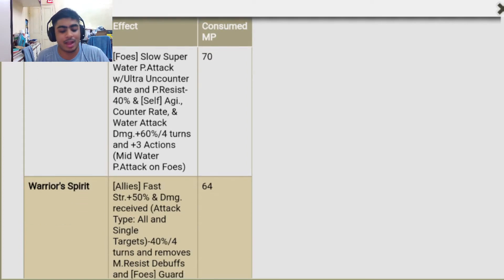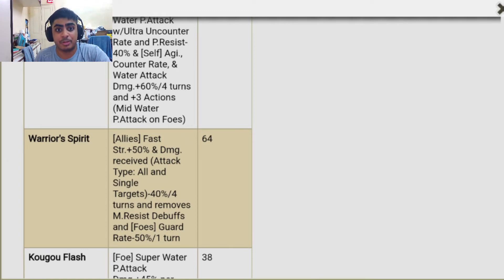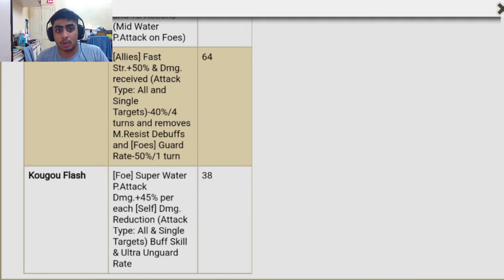Warrior Spirit gives allies fast STR 50 and damage received — attack type all and single targets minus 40 — for four turns, removes magic resist debuffs, and foes' guard rate minus 50 for one turn. I think they want you to run a water stall team here. If you run Aisha, she reduces opponents' STR and magic by 40, then bring another unit for magic and physical resistances — you've pretty much got all the defenses. Throw in Cassandra and you've got brilliant offensive options too.